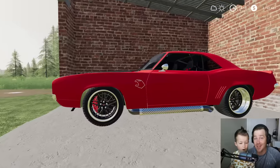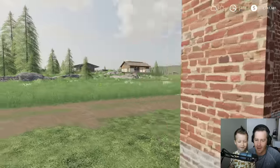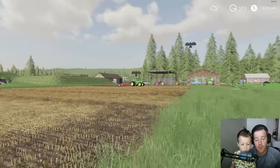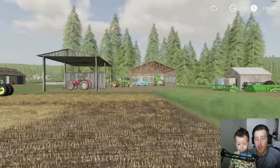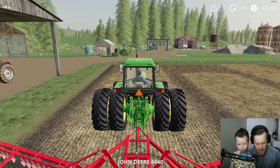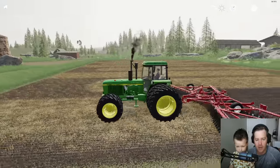There's our car! Did y'all think you liked this car from the last video? It's so fast - I love that car, I'm glad y'all picked that one. We need to disc this field with our brand new 4840, so we'll disc it real quick and then grab the mower, start mowing, and then go to our abandoned farm and check out the city.